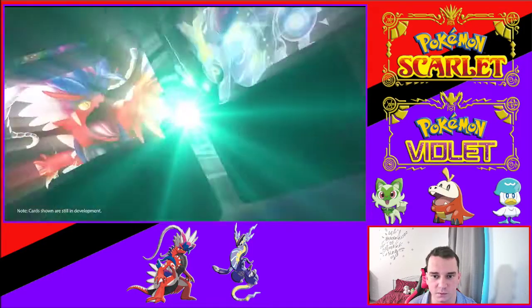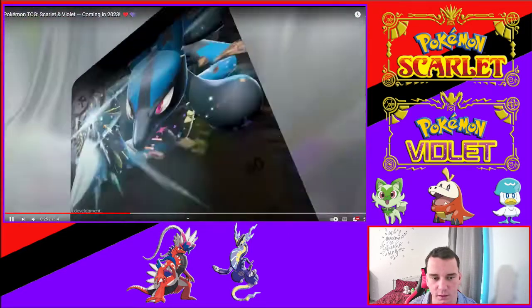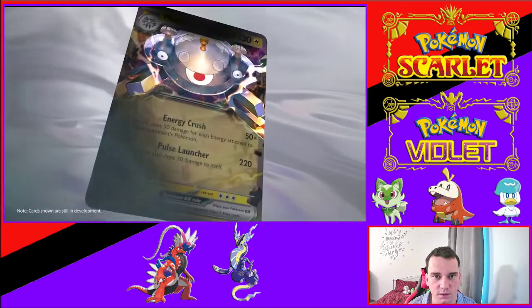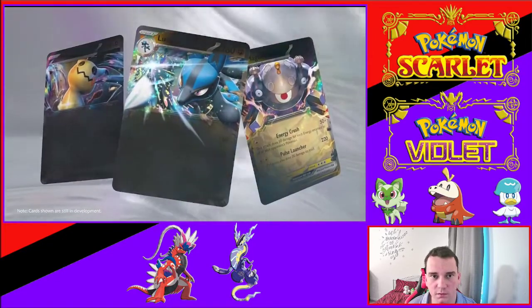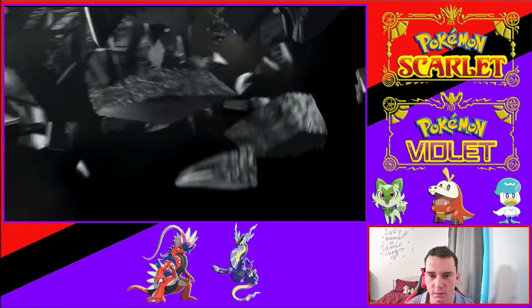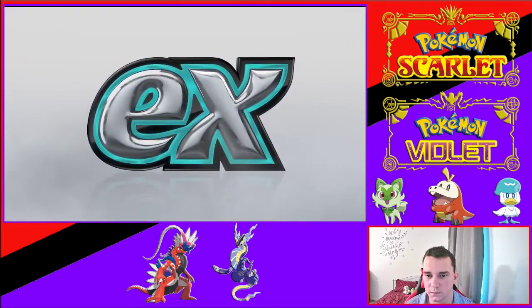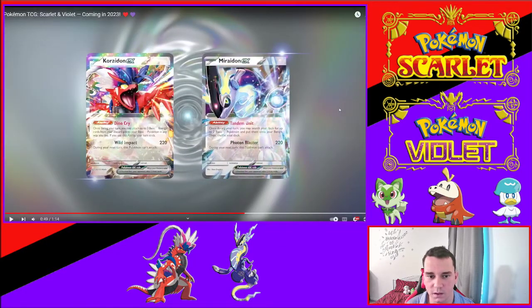These card animations are super smooth. I'm going to pause when they reveal the card text and take a look. So we've got Stage One, Stage Two, and Basic — so EX can be anything then. This is where they revealed the EX thing again. Let's pause it here — Koraidon EX. It doesn't show a type on either one. Maybe that's on purpose because they haven't told us the types yet, or it could have something to do with Terastallizing.